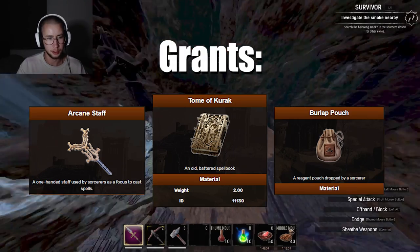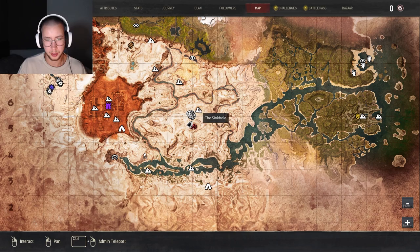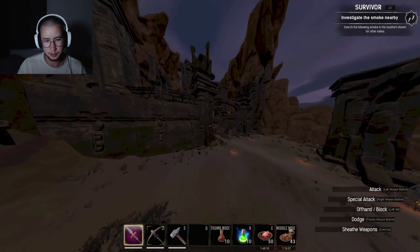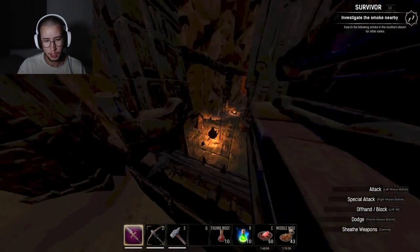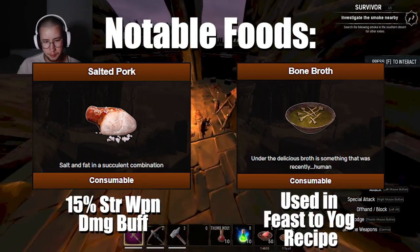So I go here, I get the Tome of Curac, I learn the sorcery. I like to go to the Sinkhole because near the Sinkhole there's also the Summoning Place. I go to the Summoning Place, climb up here, jump down here, and there's a recipe for foods just here.